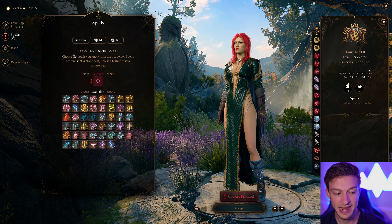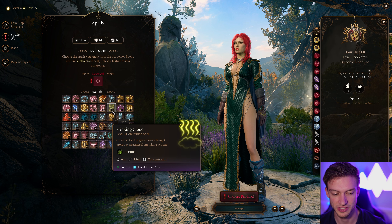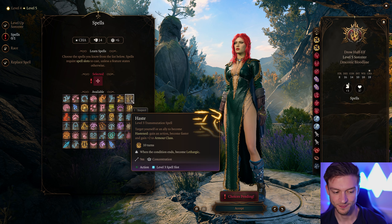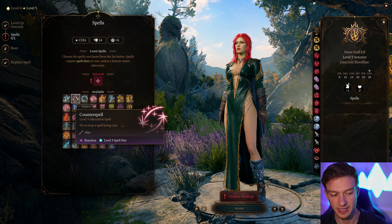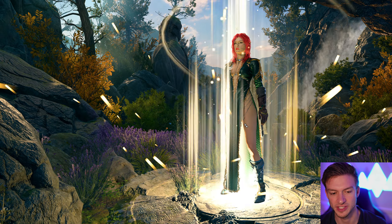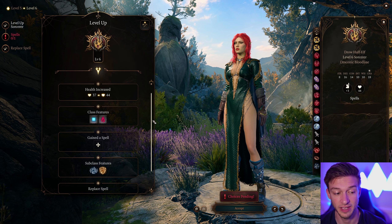For our next level, there aren't really many poison spells. Stinking Cloud is okay — it prevents creatures from taking an action — but damage is always the best option, so Haste is seemingly the best choice here. If you don't like Haste, Fireball, Lightning Bolt, and Counterspell are other great choices. The extra action from Haste is so massive, and we can twin it to another teammate, which is also really effective.